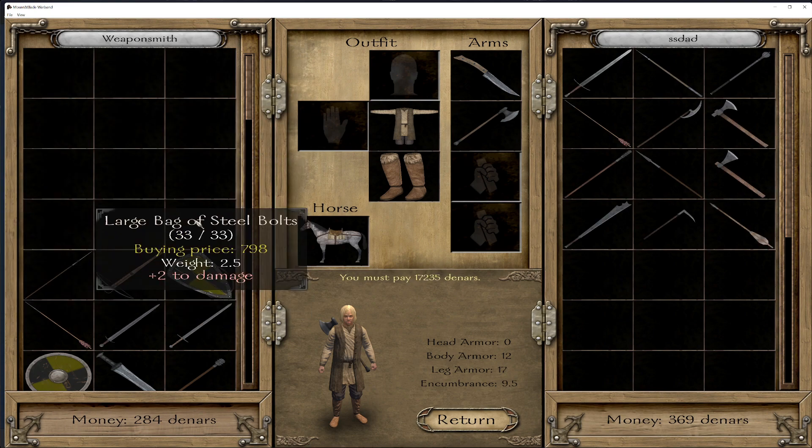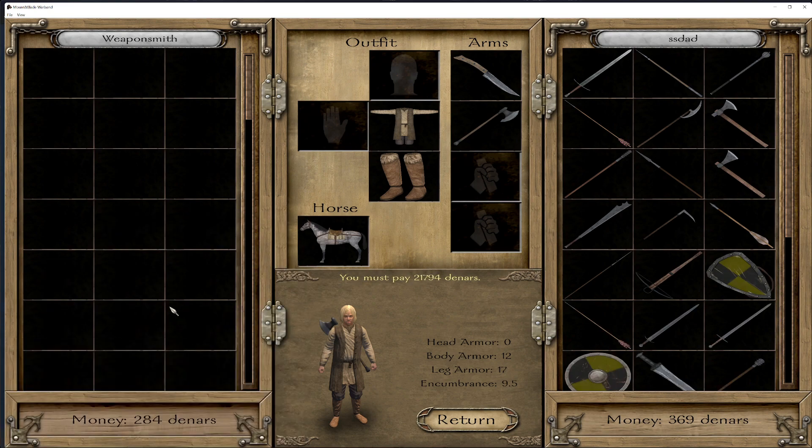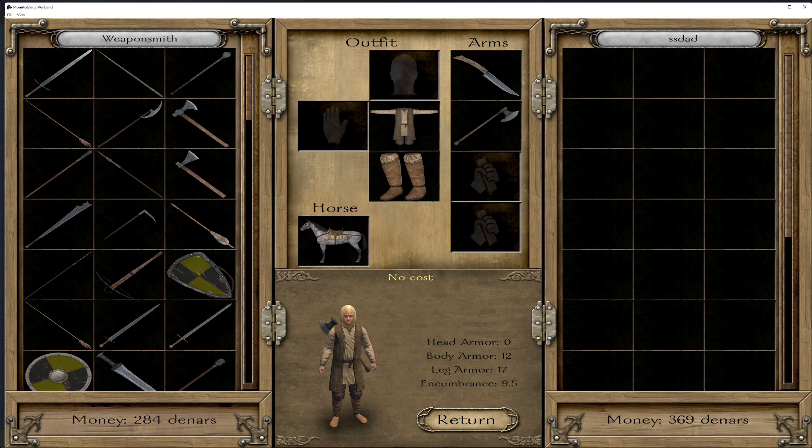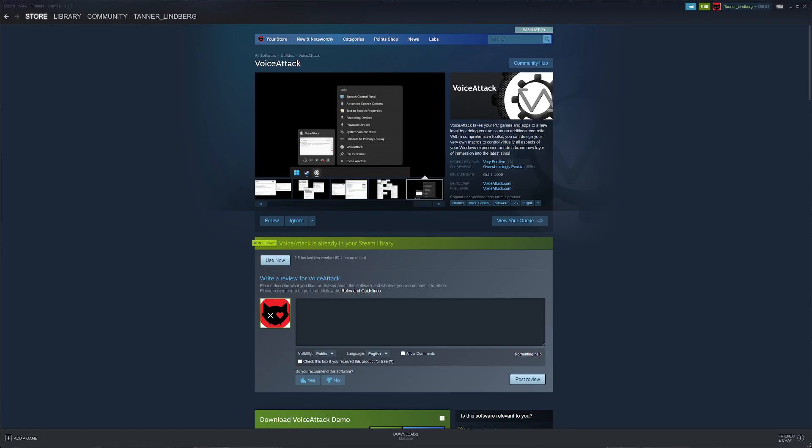Loot. Sell. The way I did that is with a program called Voice Attack. You can get it on Steam — it's like ten bucks, but it usually goes on sale for like two.